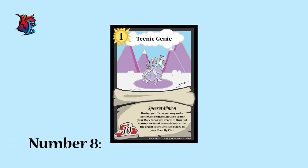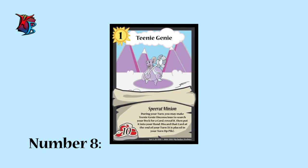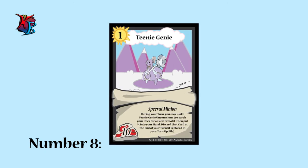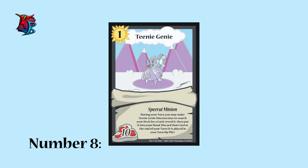At number 8, we have Teeny Genie. It may be weak for its level, but Teeny Genie can let you fetch a card of your choice from your deck at the cost of making it unconscious. Be careful though — if you don't use the card you search for by the end of the turn, it gets discarded.